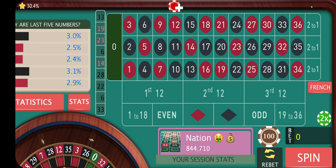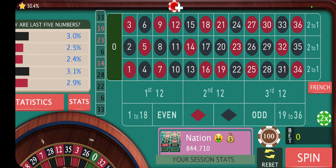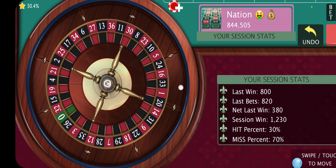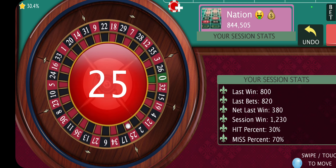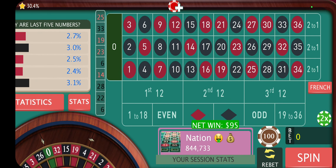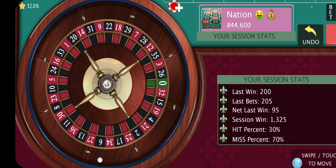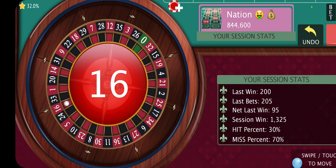If you wanted to continue playing, you could continue playing, or take your profit — $1,200. Let's see if we can get it to 3-bet. Let's just go back to our $2.05. So five minutes in, $1,300 up already.